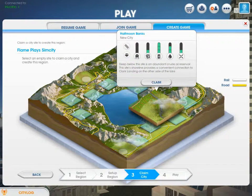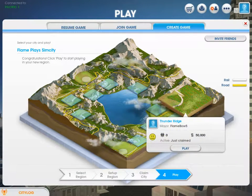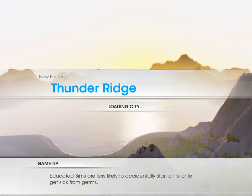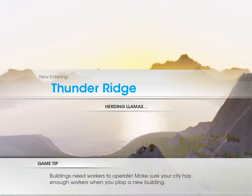Let's just continue — yeah, I'll try this one. I've never played this before. It's called Thunder Ridge. Educated sims are less likely to accidentally start a fire or get sick — pretty awesome. This is going to take a second to load, so I'll be right back when it's done loading.